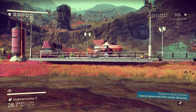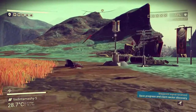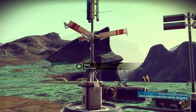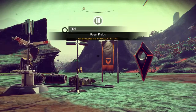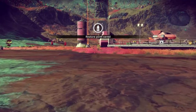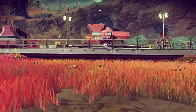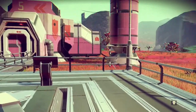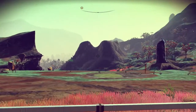Last we left off — let me save progress and claim sector. Better do that again just to be safe. Restore point saved, okay. Now I need to figure out how to make antimatter — pretty sure that's my current goal. I'm not really sure how to go about that. That guy didn't really help me with it, but he helped me learn a new word. I've got three words in the language — slowly but surely I'm learning it.